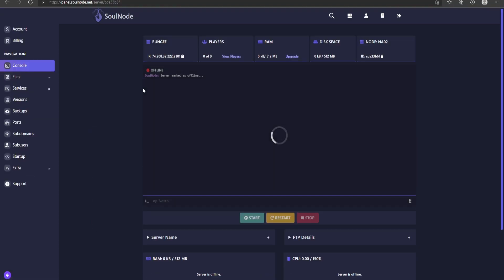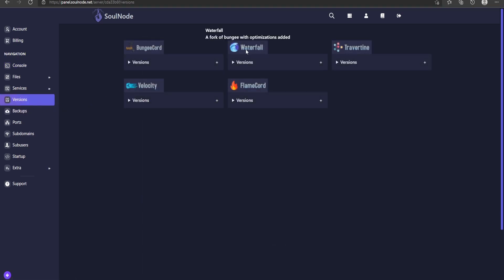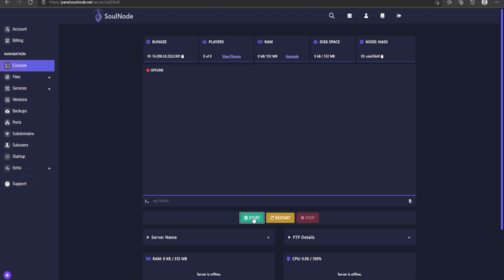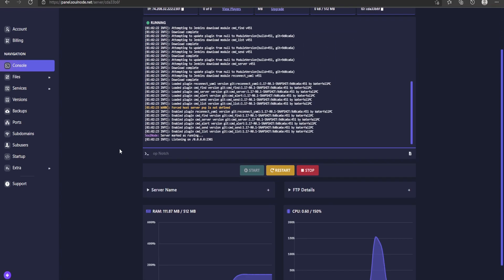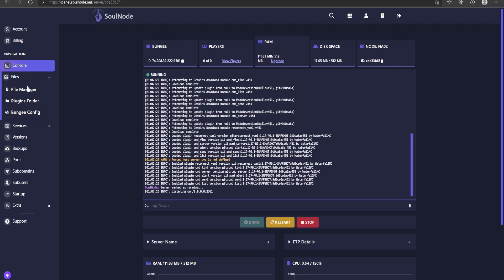Once you have all your servers and BungeeCord, we'll go into the BungeeCord configurations. I'm going to be using Waterfall, which is basically a BungeeCord fork — this process is exactly the same if you're using normal BungeeCord. It also applies to Travertine and FlameCord. Velocity is something completely different. Let's go ahead and start this up — the server is generated and loaded, and as you can see it takes barely any RAM or CPU.